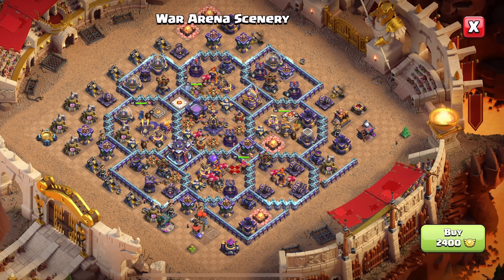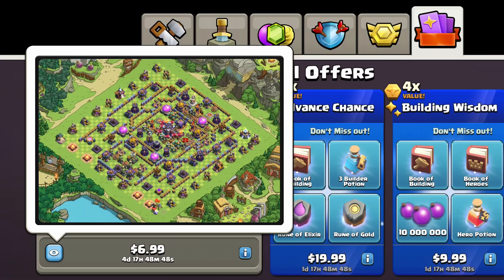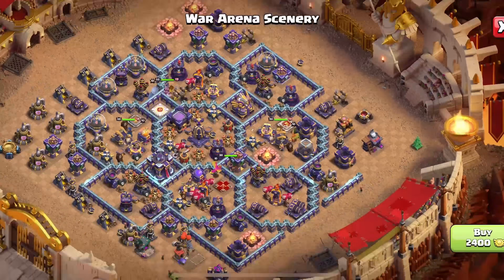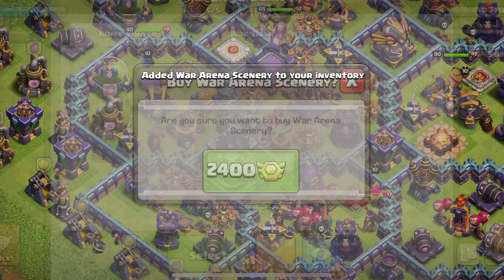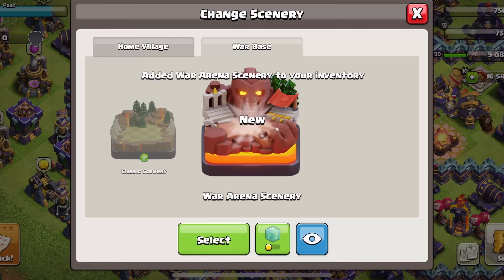There's also been an improvement to the scenery purchase UI. Before, in the shop there was a small eye icon that gave a tiny window preview of the scenery. Now when you click that icon, you get a full view of the scenery as if you own it — you can zoom in and look around the entire scenery before deciding whether to buy it, and you can even purchase it from that screen. This is huge for people deciding whether a scenery is worth buying.